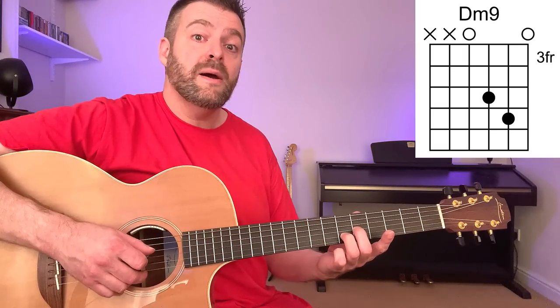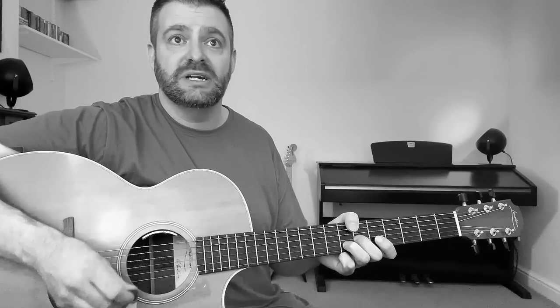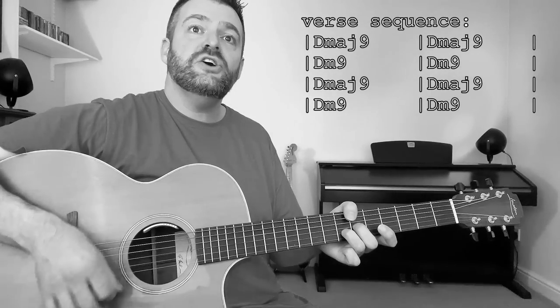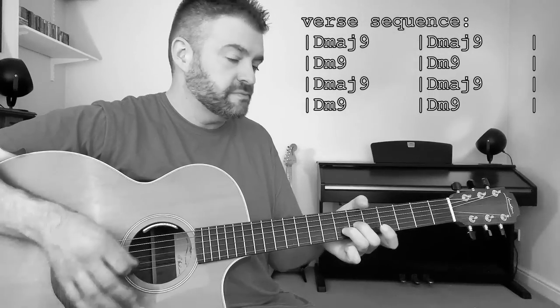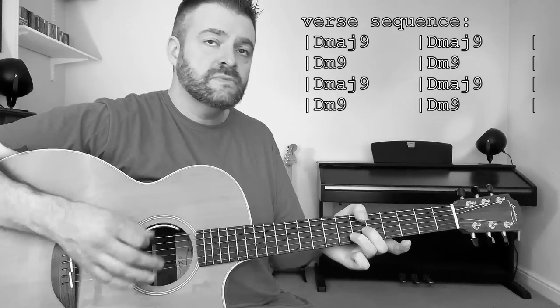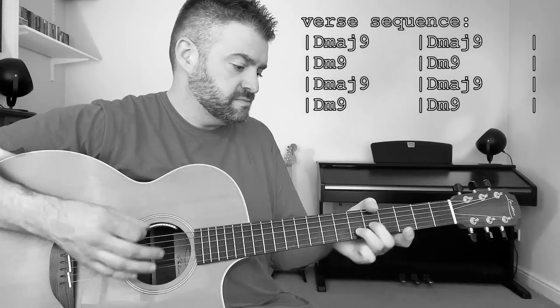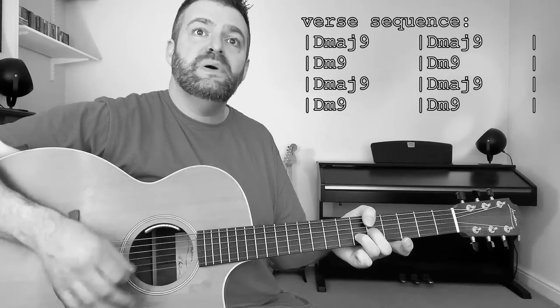This second chord is a D minor 9, which some of you will recognise as the main chord in Get Off Your High Horse Lady. Those two chords just move backwards and forwards to create the verse sequence. I'm going to play you through the verse — it's not been out for 24 hours yet, so I don't have it memorised, and I'm going to read the lyrics off the screen. 'I can lend you a dream, till we meet again, I'm dead to the world, I don't know where I've been.'